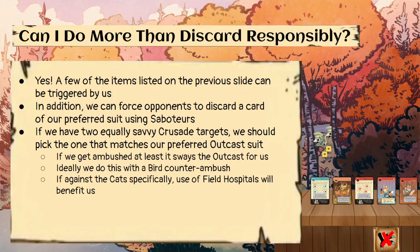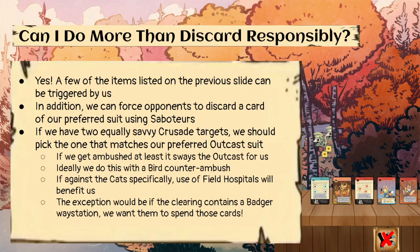If we're against the cats specifically, if they field hospital the warriors we remove in a Crusade, it benefits us — the same goes for converting any cat warriors in clearings matching the outcast suit we want, because they might field hospital them and influence the outcast for us. The exception would be if the clearing contains a badger way station — we might not want to destroy it if the suit matches what we want, because we want them to keep spending those cards for us.